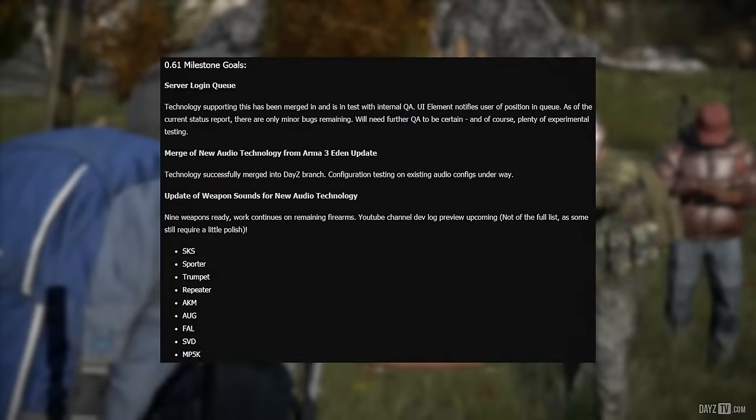Now let's move on to the 0.61 milestone goals. Server login queue: technology supporting this has been merged in and is in testing with internal QA. The UI element notifies users of their position in queue. As of the current status report, there are only minor bugs remaining, and it will need further QA to be certain.